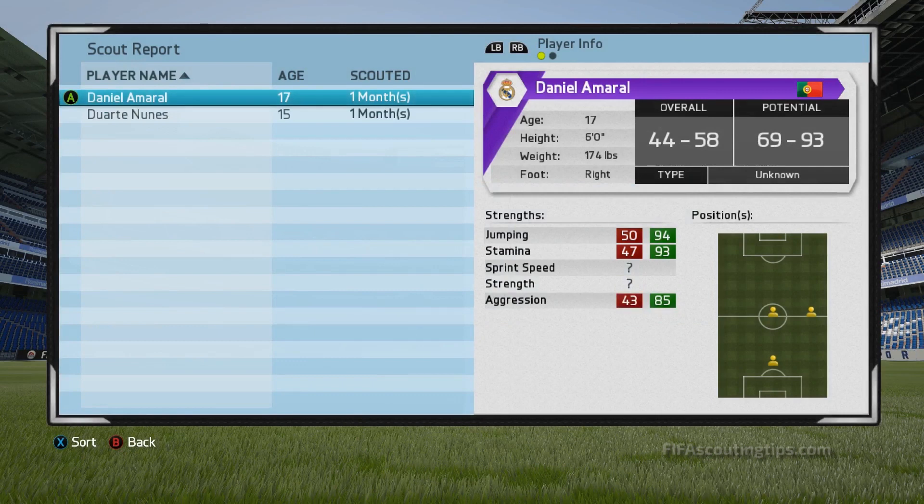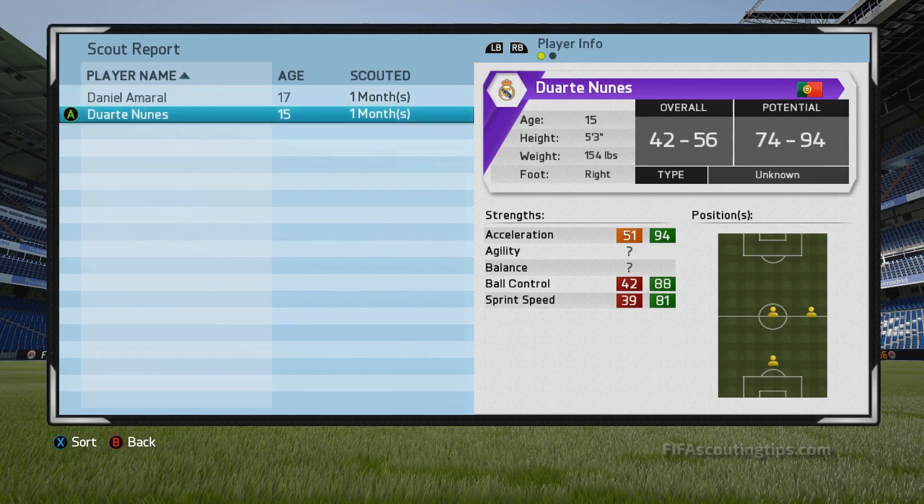In terms of potential, it seems this year players can have higher potential ranges than in FIFA 15. Last year the maximum was 90-94, but it seems that this year it can go up to 93-94. If you see a player on your reports with an upper potential value in the 90s, like this guy here with 69-93, keep scouting him as he could be a very, very good player, with potential in the mid-70s and possibly early 80s. Any player with a lower potential value in the 70s, like this guy here with 74-94, is definitely worth signing, as they'll probably end up with potential in the 80s at the very least.